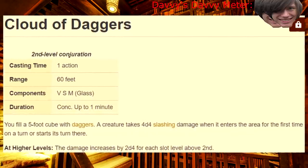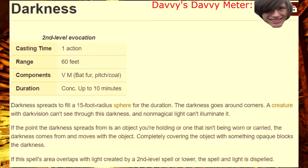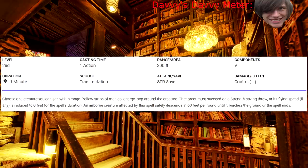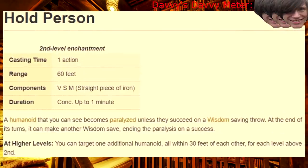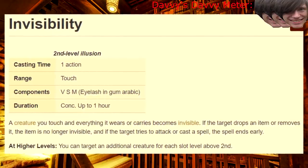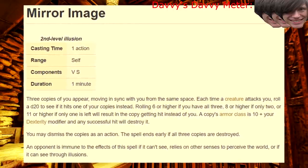Second level! Cloud of Daggers — it's area denial, so go crazy. Crown of Madness — I wish it did what it implies, but it don't, so don't do it. Darkness — if you're wasting your incredibly precious spell slot on Darkness, I'm gonna hit you. Earthbind — no, this is not Earthen Grasp, don't take it. Enthrall — people will only focus on you, good for social games I suppose. Hold Person — always useful, less useful when you get 2 spells max. Invisibility — pretty much universally good. Mind Spike — psychic damage and you become a Super Stalker, nice. Mirror Image — one of my favorite 'I don't want to be hit' spells.